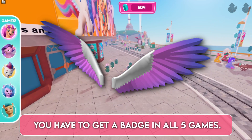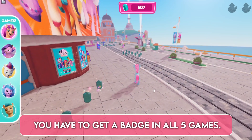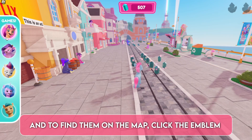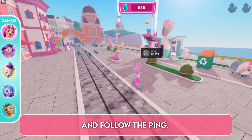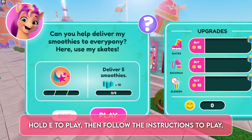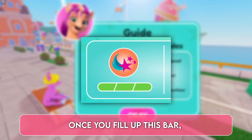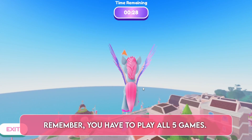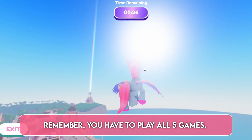To get these wings, you have to get a badge in all 5 games. You can find the games on the left, and to find them on the map, click the emblem and follow the ping. Hold D to play, then follow the instructions to play. Once you fill up this bar, you should get a badge for that specific game. Remember, you have to play all 5 games.